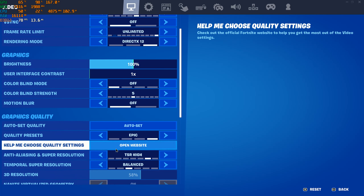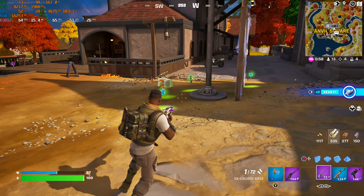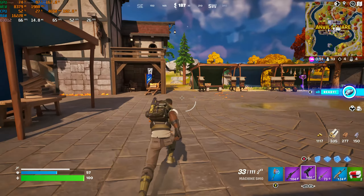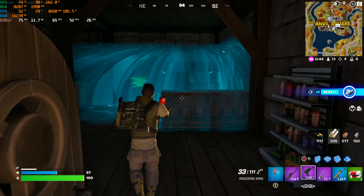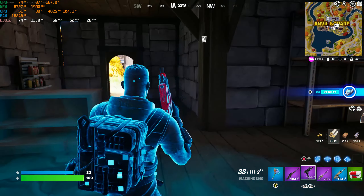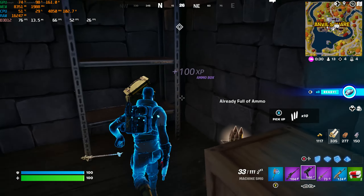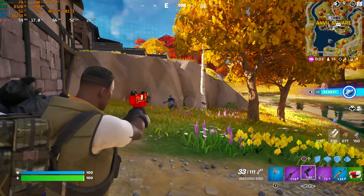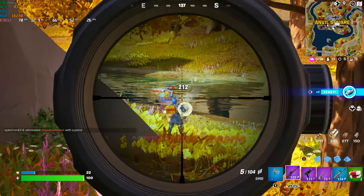This is a new game where I had to run temporal super resolution on balanced just to confirm what I was seeing. In the previous session I went from quality to balanced and there was absolutely no change in average FPS, which was hitting around 60. Now here we're at 65-66 FPS, so we did gain a little bit. The resolution scaling went from about 66 down to 60, so the resolution scaling dropped slightly and FPS went up a little — not a huge gain but noticeable.